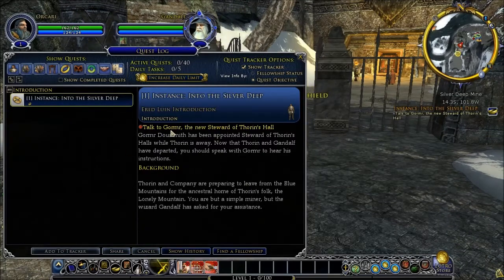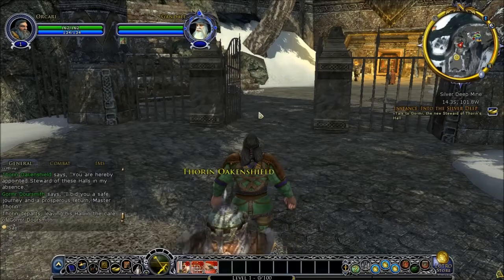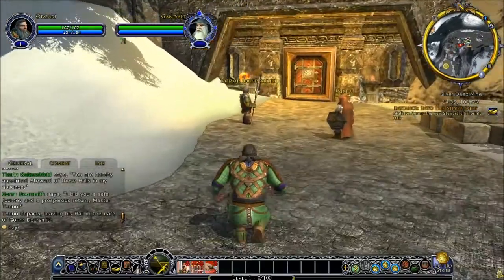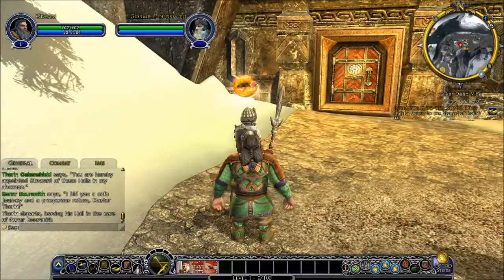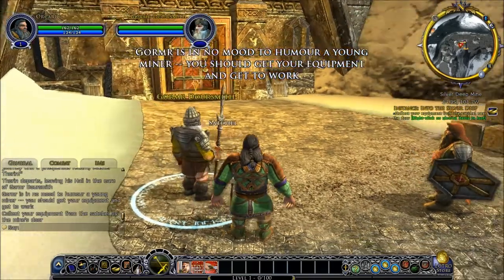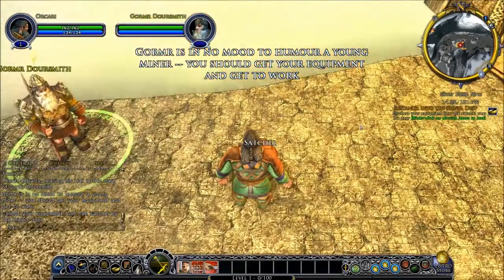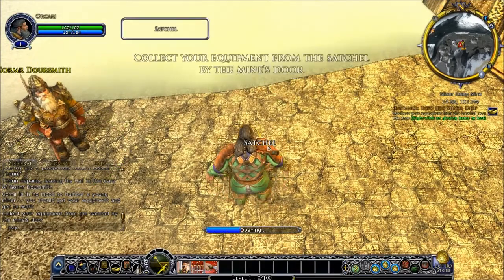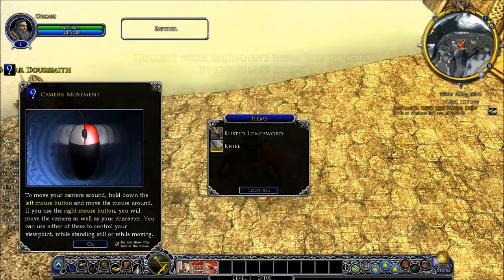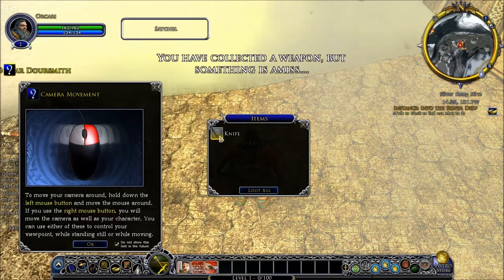Talk to Gummer the new Steward of Thorin's Hall. Let's go ahead and do this — Gummer Doorsmith. Hello. Search all near the door — right-click on glowing items. Search all. There we are. Rusted long sword, a knife.